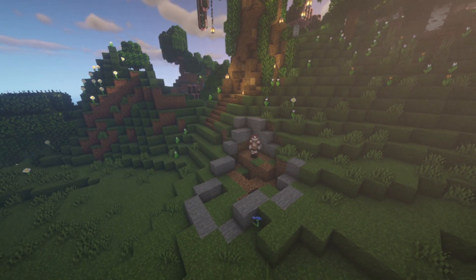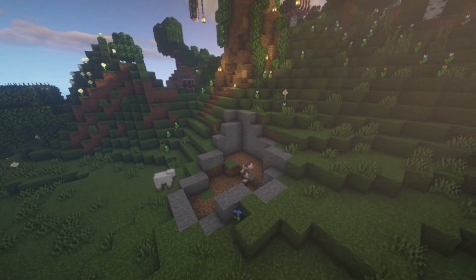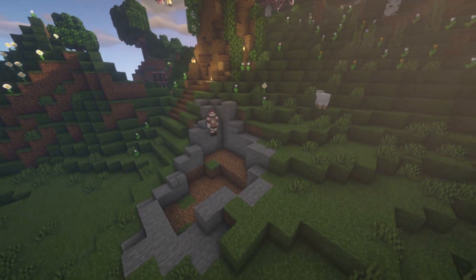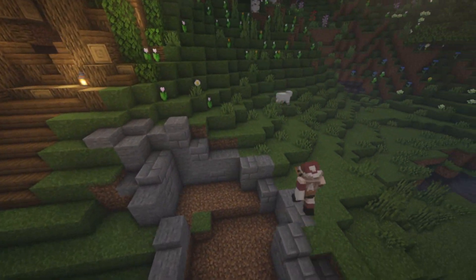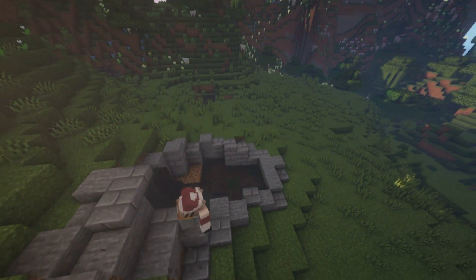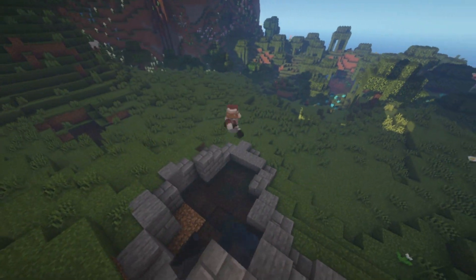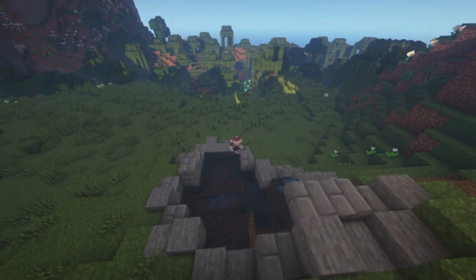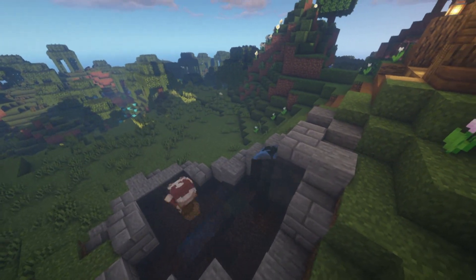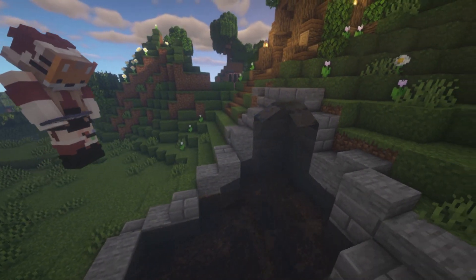If you so desire, you can add a pond next to your build — I personally just really like ponds, so this part is optional. When you're making a pond, you can mix in stone bricks, and mossy stone bricks too if you want. You can add slabs so it looks nice, add water, bone meal, pickles, and lily pads. It looks really nice — I was happy with how it turned out.